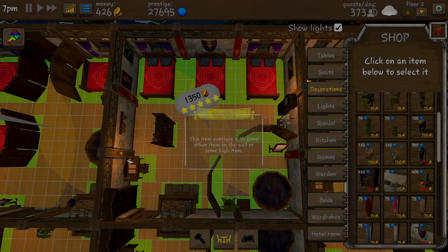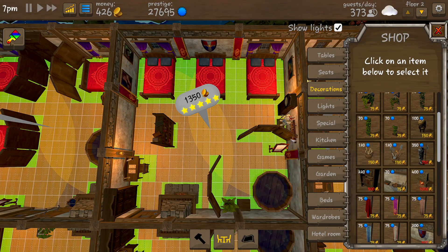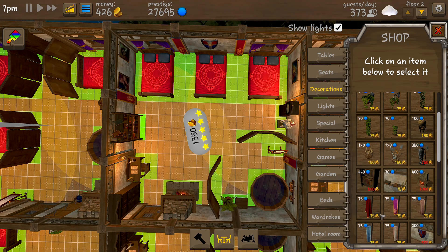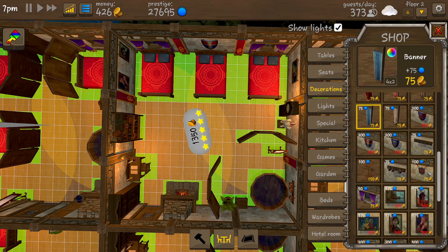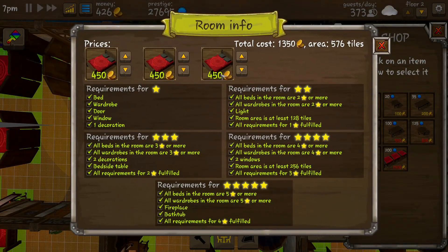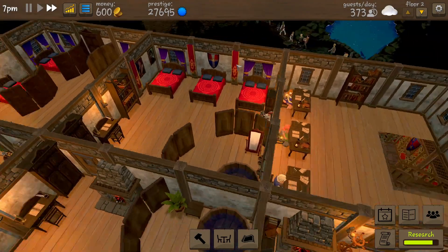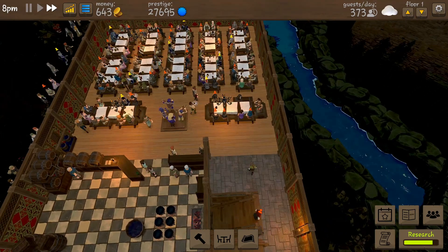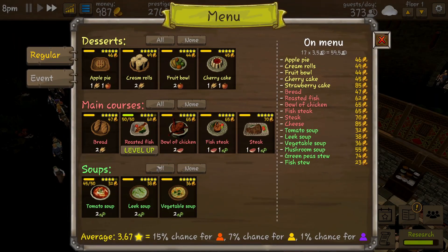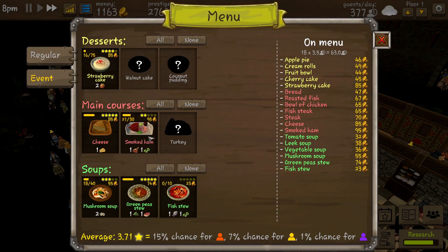We've got these cups and they can go somewhere over here. Bookshelf there - has that increased it by much? It's not that low - not the best but it's not that low as it looks. On the menu - I think it's the roasted fish. Anything else? Smoked ham can be made any time of the year.